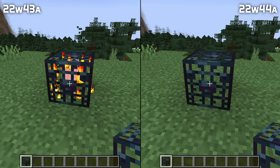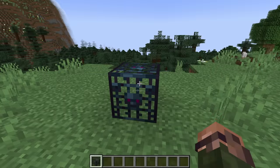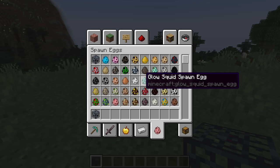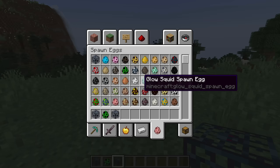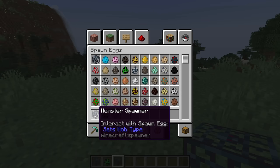Spawner blocks no longer have a default mob type when placed — previously you'd always get a pig spawner. If there's no mob type in the spawner it also doesn't emit any fire particles. Pick block, the middle-click functionality, now also works for spawner blocks. And when you have one in your inventory it no longer displays a purple colored name, and hovering over it will now also tell you which mob type it spawns.